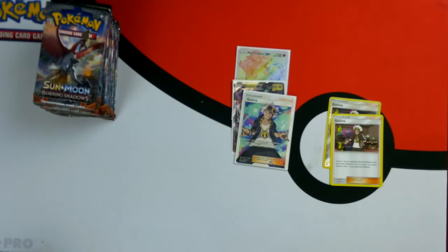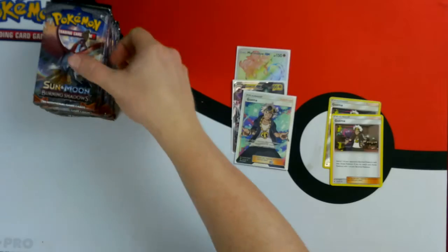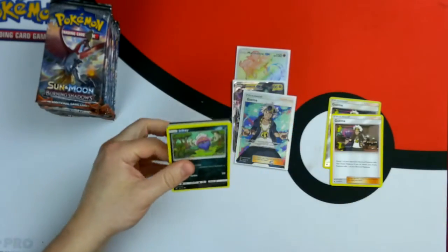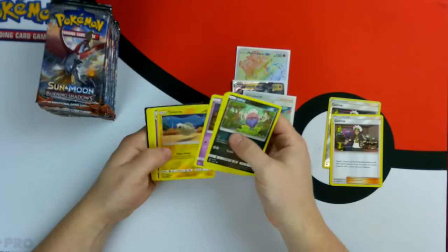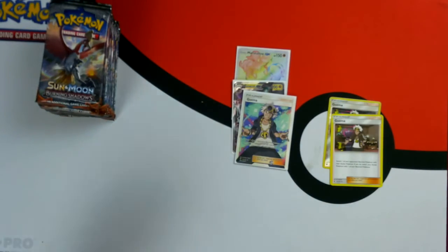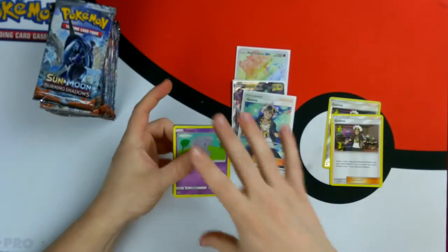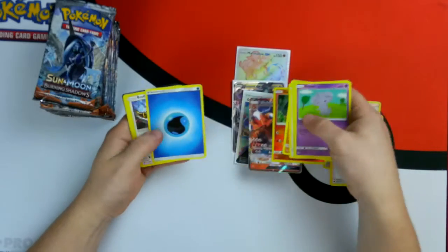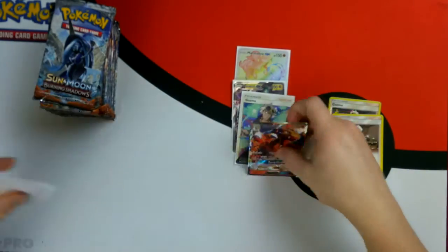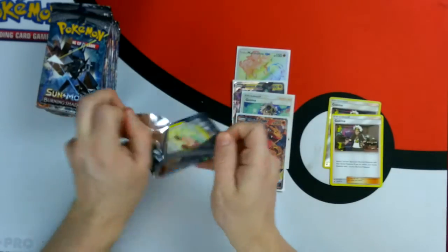That's how we'll do it — kind of like a rolling calendar. I'm not sure yet what the giveaway for August is going to be. We got the Charizard GX! There we go. Four hits so far, not too bad.